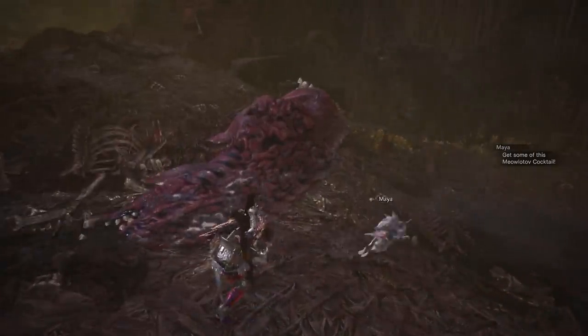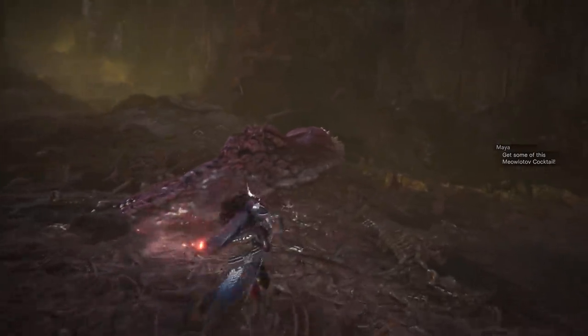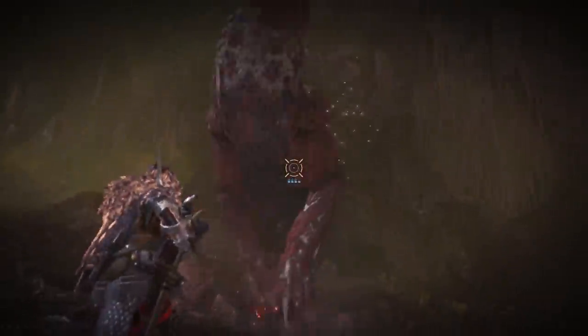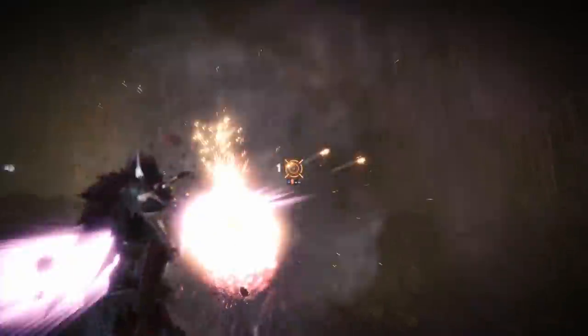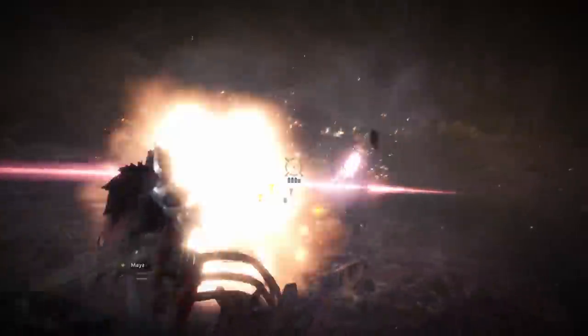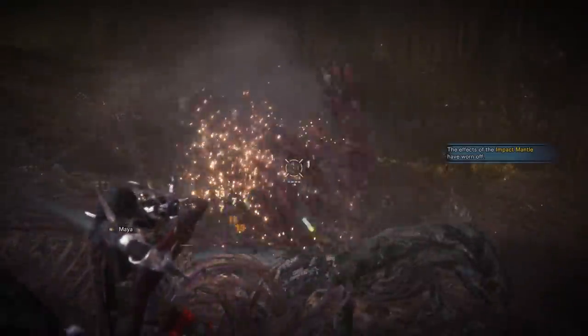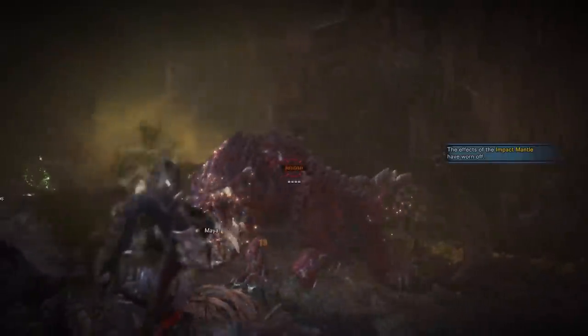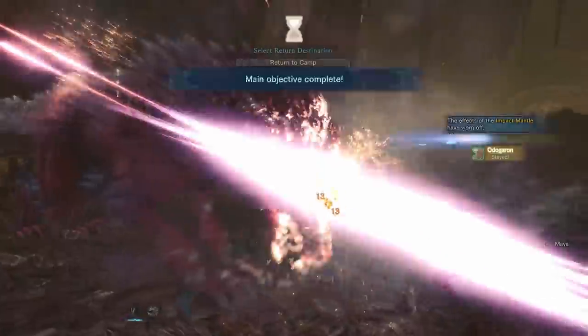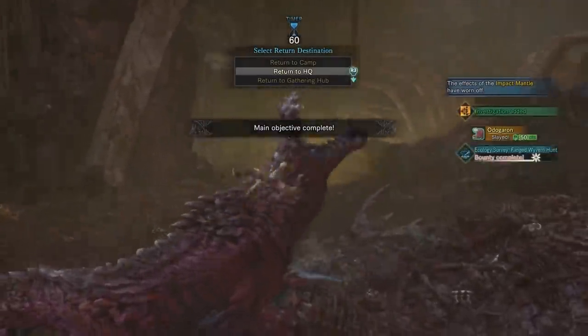As I said, this build is focused all around the rapid fire spread shot, so you can replace Karma with whatever weapon you want so long as it has rapid fire spread shot. You could replace Karma with the Cataclysm's Trigger — the Nergigante light bowgun — which has a higher raw attack but less affinity, or you could go with the Taroth Blitz Spread if you're lucky enough to get your hands on one. A lot of this gear is end-game stuff, but if you want a similar build, wait till the end where we'll talk about the budget build.